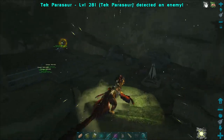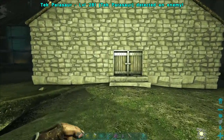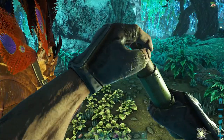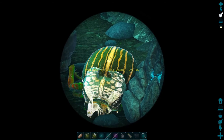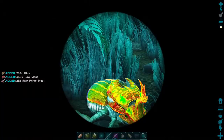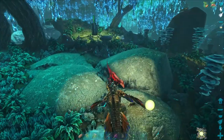Looking at the loot — two roll rat saddles, a shotgun, and some other bits. I'll probably never craft that expensive one when I have my current one. I don't even know if I'm going to tame a roll rat at this point, honestly. It's going to be morning pretty soon, so I'll put all this away, gather up some poop, and then see if I can find a high level dung beetle.